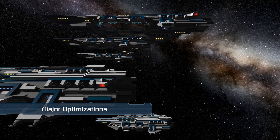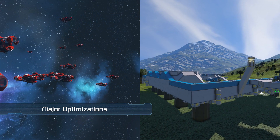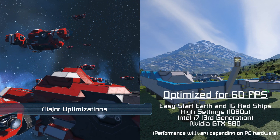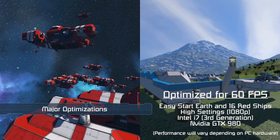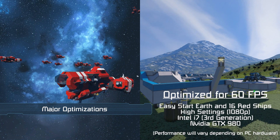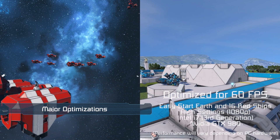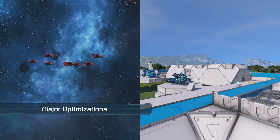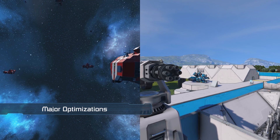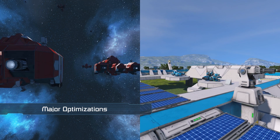Here are some more specific examples of improvements. CPU performance has been optimized to run the Easy Start Earth scenario and 16 red ships flying through space at 60fps on a 3GHz hyperthreaded quad-core processor. GPU performance has been optimized to run the same scenarios at 60fps at 1080p on high settings with an NVIDIA GTX 980. Please keep in mind that performance increases are not just limited to these scenarios, but will positively impact most, if not all, worlds and hardware configurations.